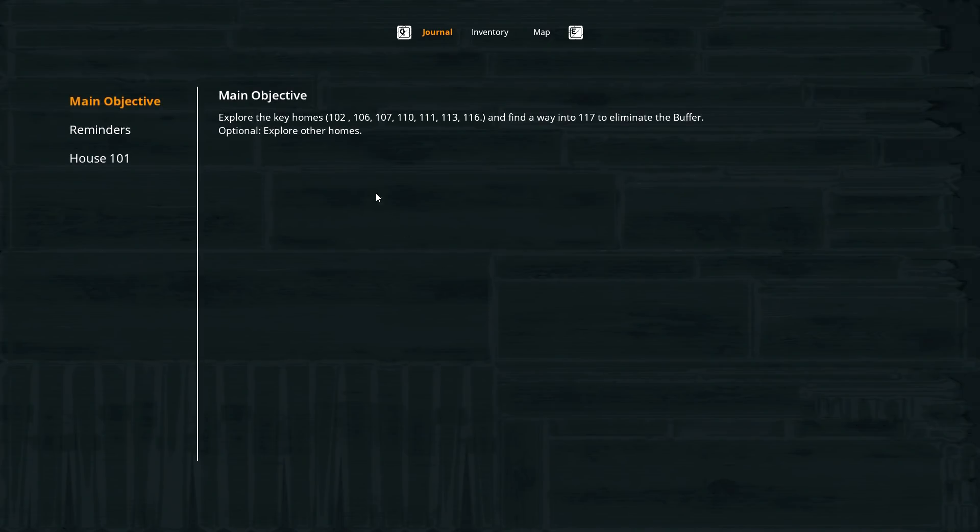I've got a journal. So 102, 106, 107, 110, 111, 113, 116 - they're the ones that I need to go into. I could explore other homes though, like I'm doing right now. So this is the Jefferson family home. Agent Blue's notes from the operation tell me that a family of three lived here. There might be something I overlooked my first night here. Otherwise, this house is non-essential.